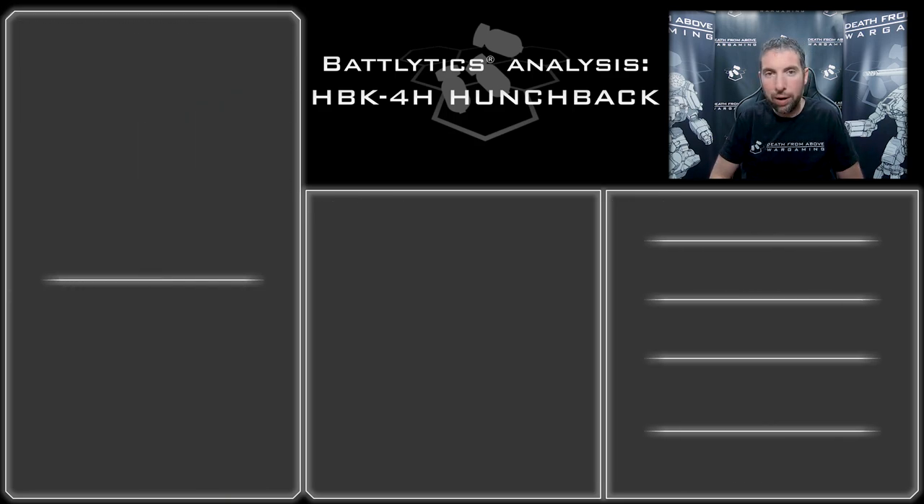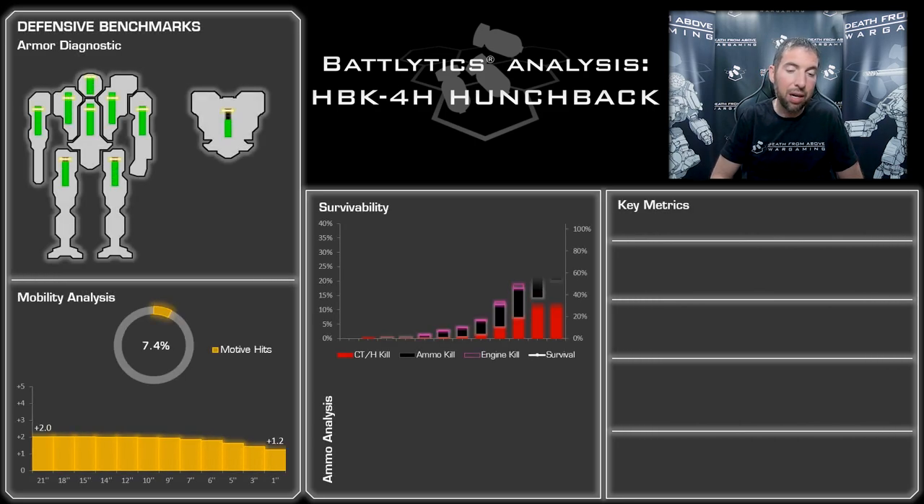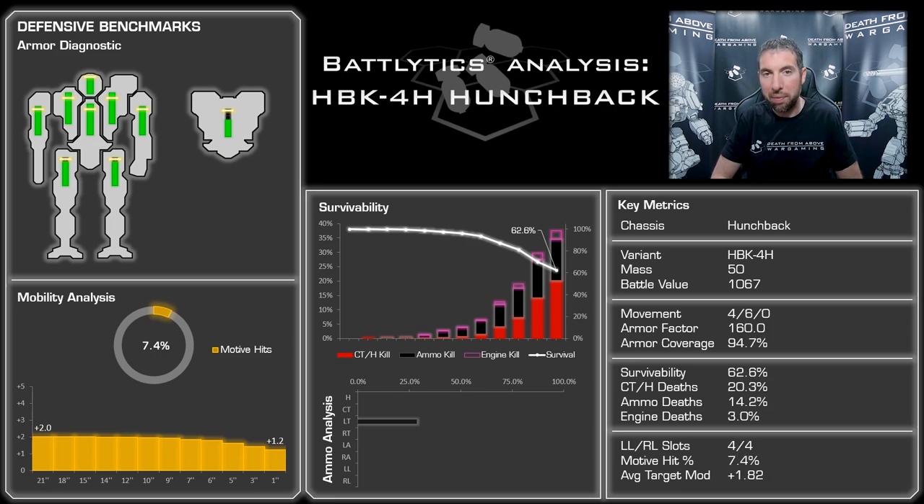Let's take a look at the defensive sim. The first thing is the armor diagnostic. I love the distribution on this mech, except when you look at it from the back - this thing does not have a whole lot of rear armor. It's like Rifleman syndrome, a little bit better than that, but it does not have a ton of armor in the rear. It is, however, over-armored on the front torsos, so I'll take that. As long as you can keep things out of your rear arc, you're in good shape.